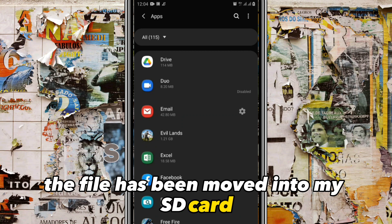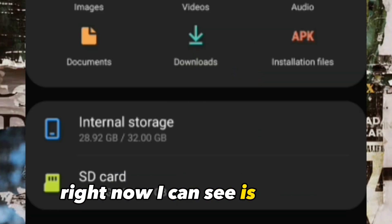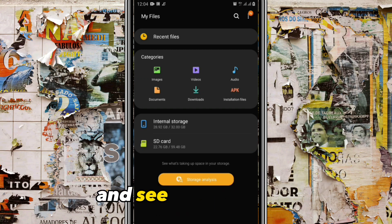Now I'm going to check the memory size on my phone. Right now I can see it's 28 gigabytes. Let me put the file back on the phone and see if it increases.